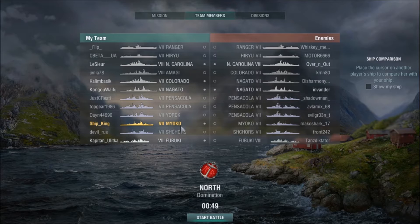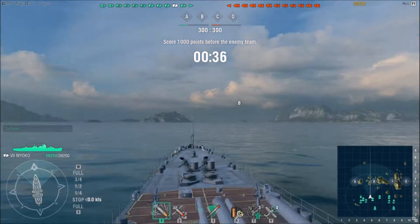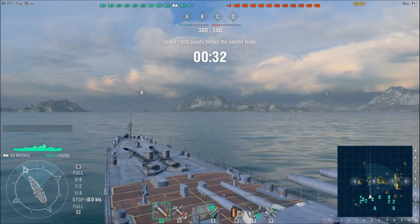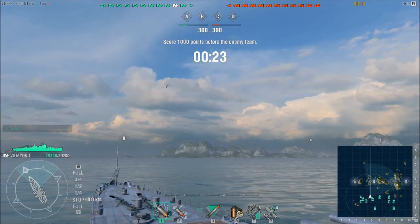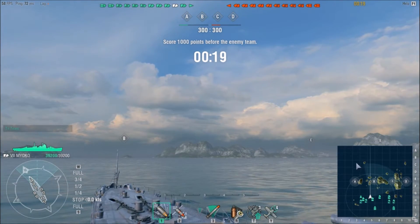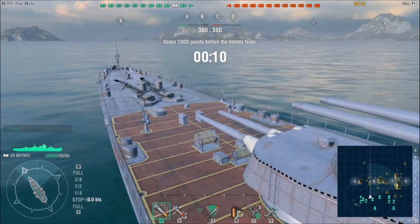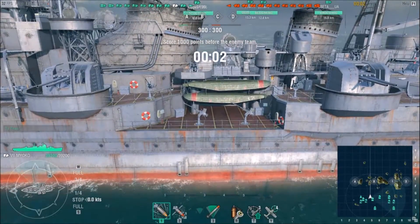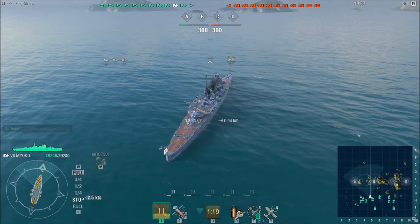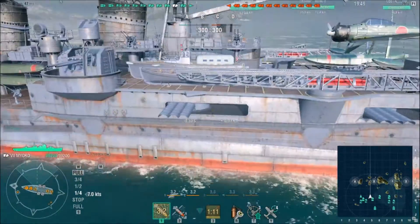Here we are on the North map in the Myoko. This is one of the maps that has weather—it's either snow or rain. By the screen you can see it's definitely set up for rain. It's sunny right now, but those clouds are moving, so the storm is coming in—it will cross the map and then disappear. I like that a lot. The Myoko has no camouflage. It's not a bad ship, it just has absolutely no armor, which is the main problem with Japanese cruisers.